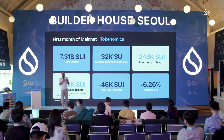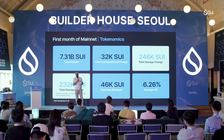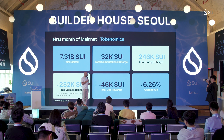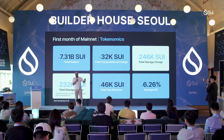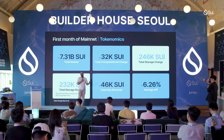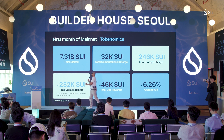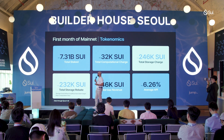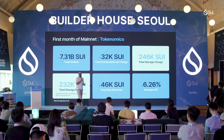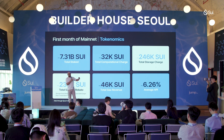SUI is actually almost a pseudo-deflationary token in the sense that every time you store something in SUI, every time you process a transaction, there's an amount of token that's locked away for storage purposes — so it takes tokens out of circulation. Although SUI has a total proposed amount of 10 billion tokens, what we actually find in reality is as more assets are stored on chain, more tokens are actually taken out of circulation. There's about 232,000 SUI that has gone into storage rebate, 246,000 has gone into actual storage, and that's about 46,000 SUI taken out of circulation in about three weeks. And as more apps come onto the network and there's more volume, you see more and more SUI go out of circulation.